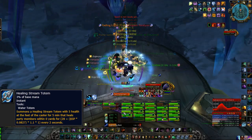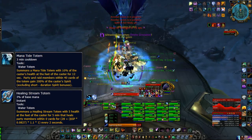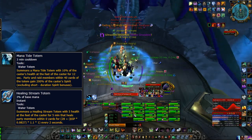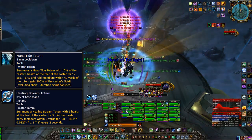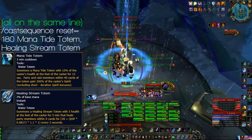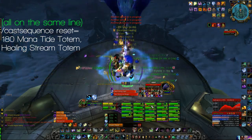When you drop a Mana Tide Totem, which is on a 3-minute cooldown, it grants 200% of your spirit to everybody in the group for 12 seconds — or about 16 seconds if you have it talented, which you should. Bear in mind that dropping Mana Tide Totem will replace your Healing Stream Totem, so I suggest using this macro so that as soon as you've dropped your Mana Tide Totem, you can pop down a Healing Stream straight after with the same button.